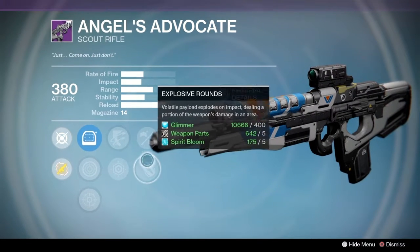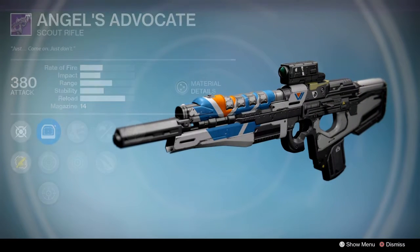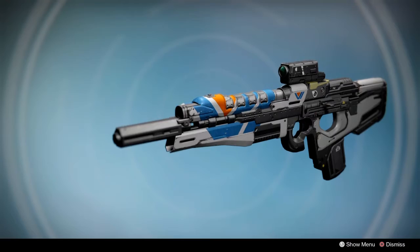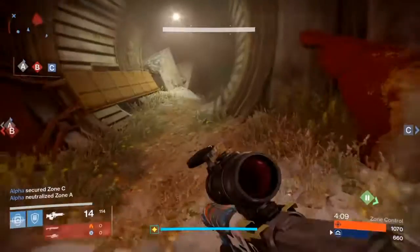So essentially this weapon is the Midor archetype combined with the Fatebringer perks and it's pretty fun to use. If you think about it fundamentally, Midor and Fatebringer banged, had a baby — this is it.